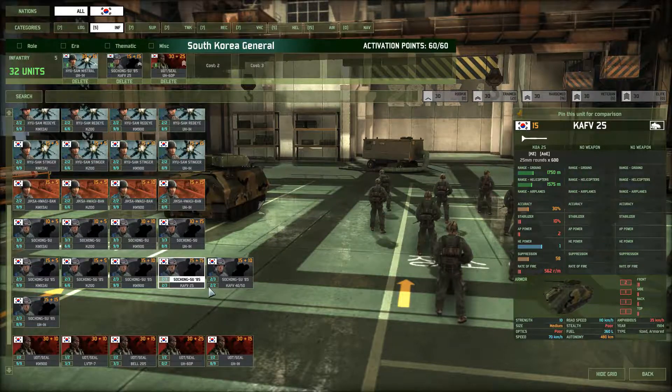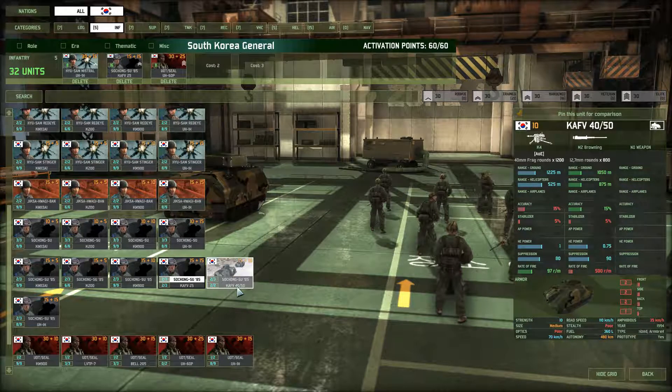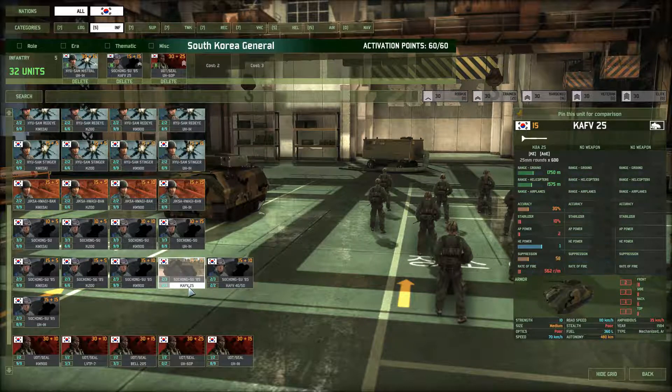I was considering getting the KAFV-40/50, but those come only with a grenade launcher, which is mostly an anti-infantry weapon. The KAFV-25s come with an autocannon which has some AP power, and that's what I want. These things can then take out a tank at very short range, take out IFVs at medium range, and take out APCs and unarmored vehicles at their maximum range. That's why I wanted to bring these KAFV-25s.